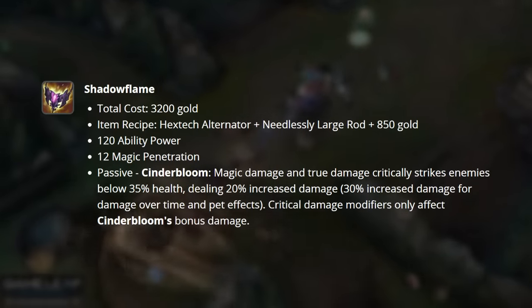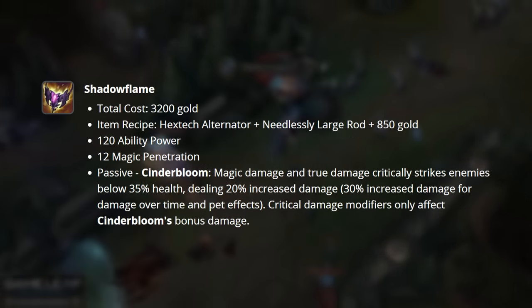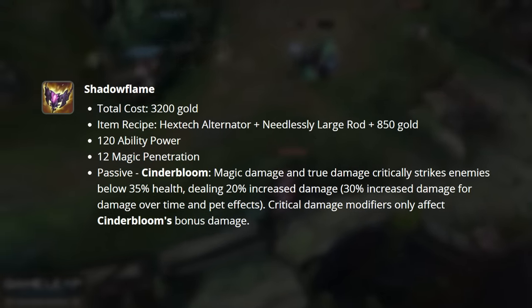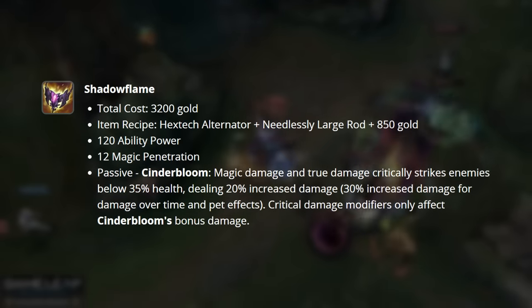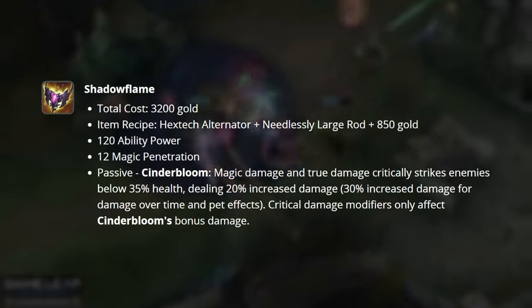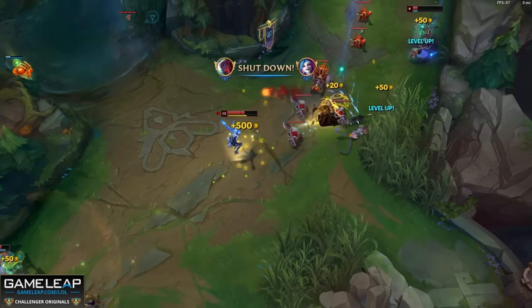Our next penetration item is Shadow Flame, which has received a complete rework. It no longer deals damage amp to shields. Instead, it critically strikes your opponents underneath a certain AP threshold. It also amplifies all true damage cast onto them — so if you ignite your opponent and get them below the threshold, the true damage from ignite will critically strike, and because it's damage over time, it will also increase the effectiveness of this crit by 10% more. A great item for any damage over time or burst mage.